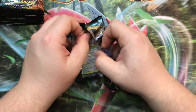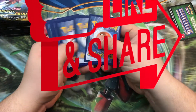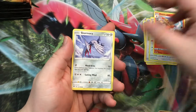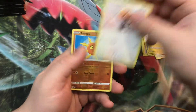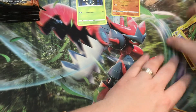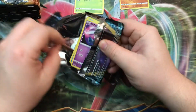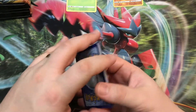This is also gonna be our tenth video, so make sure you guys like and subscribe — appreciate that. We're gonna go kind of fast through these because at this point you guys have seen the Darkness Ablaze cards. We're kind of just hunting to complete the set and get those VMAX cards. My wife pulled Charizard VMAX — I'm sure you saw that in the last episode because she's freaking lucky — but let's see what we can do here.